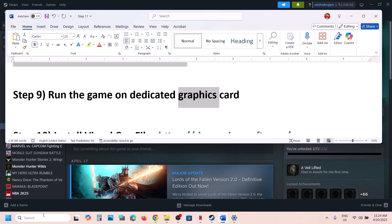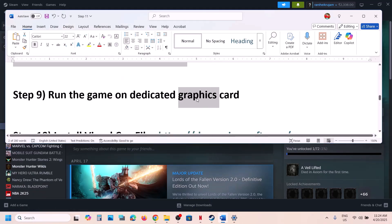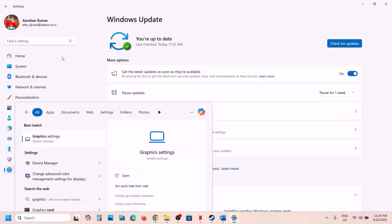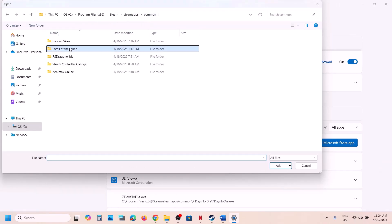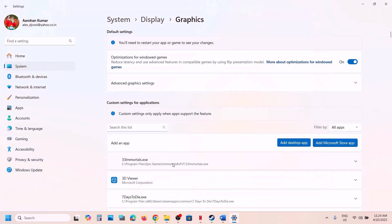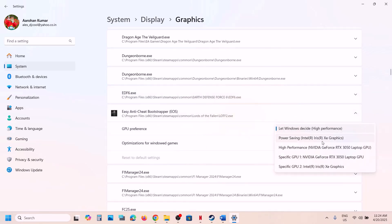The next step is to run the game on the dedicated graphics card. Type Graphics Settings in the Windows search box and open it. Click on Add a Desktop App, open the game folder, navigate to the Binaries\Win64 folder, and select the shipping EXE file. Click Add.